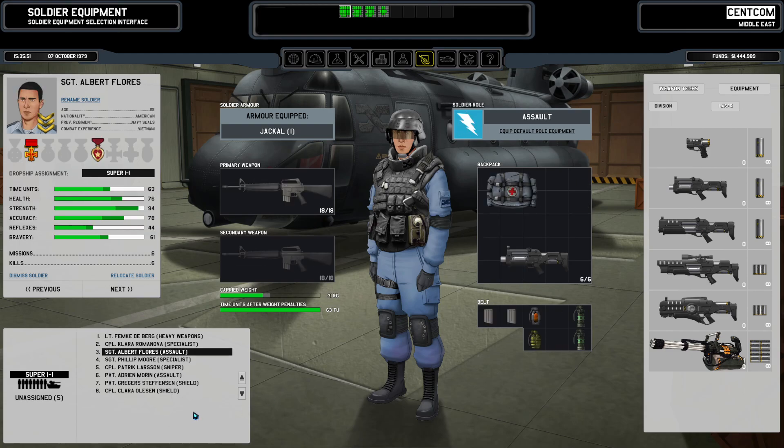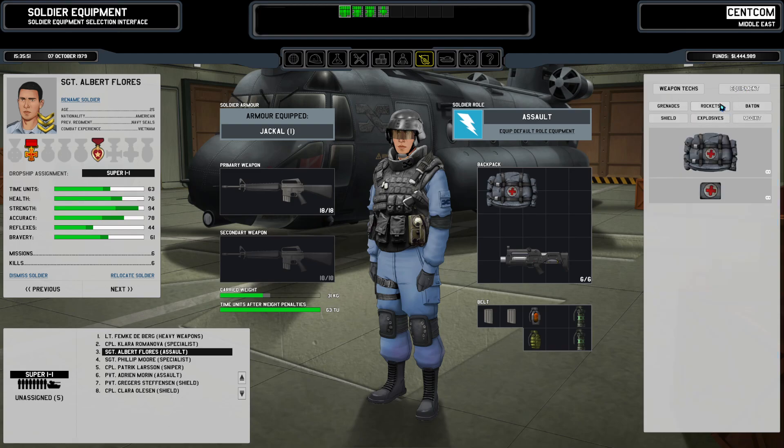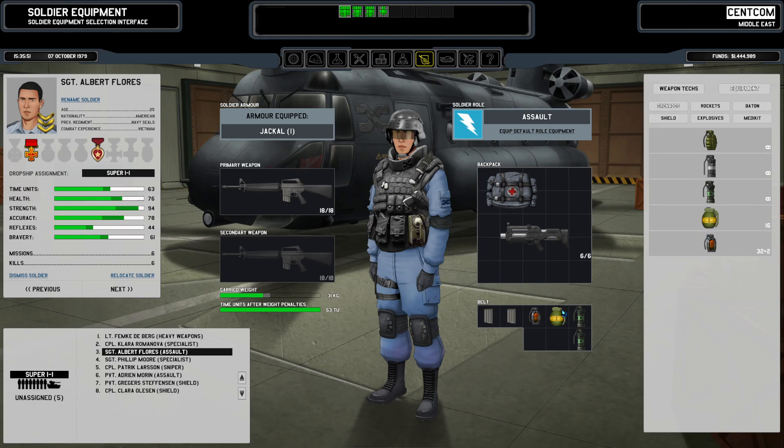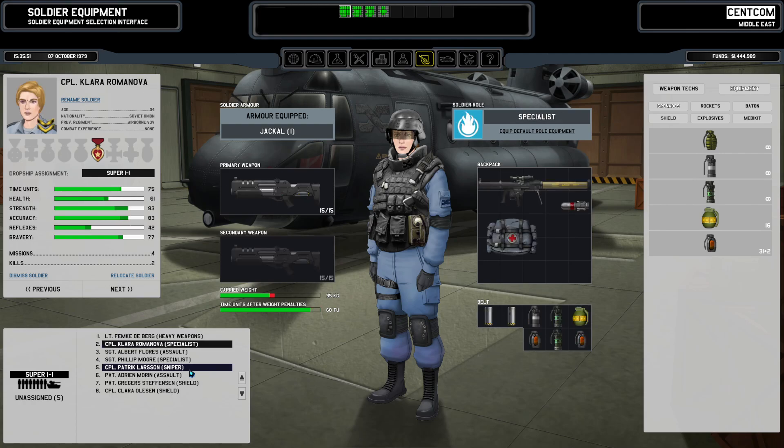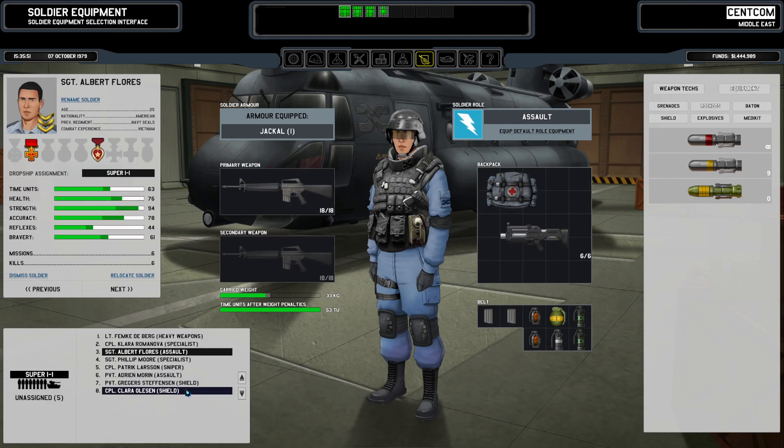There we go. You have a lot of space there, bud. What can I get? We have to get rid of that and put in an actual grenade. We'll grab another incendiary. And we'll grab a smoke. I might get into high explosives but I'd have to get rid of that somehow.